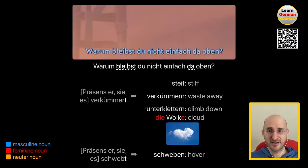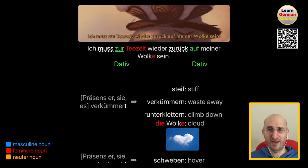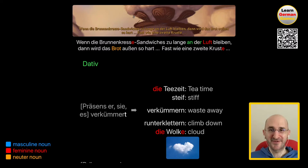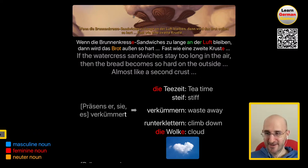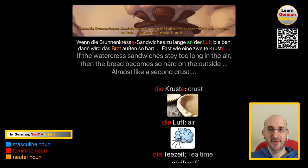Warum bleibst du nicht einfach da oben? Why don't you just stay up there? Ich muss zur Teezeit wieder zurück auf meiner Wolke sein. I have to be back on my cloud by tea time. Die Teezeit is tea time — he is very fancy. Wenn die Brunnenkresse-Sandwiches zu lange an der Luft bleiben, dann wird das Brot außen so hart, fast wie eine zweite Kruste. If the watercress sandwiches stay too long in the air, then the bread becomes so hard on the outside, almost like a second crust. Die Luft is air. Das Brot — everybody knows it. Die Kruste is a crust, feminine because it ends with E.